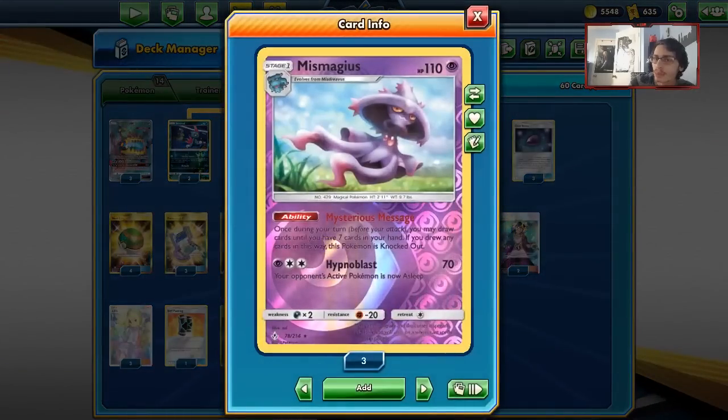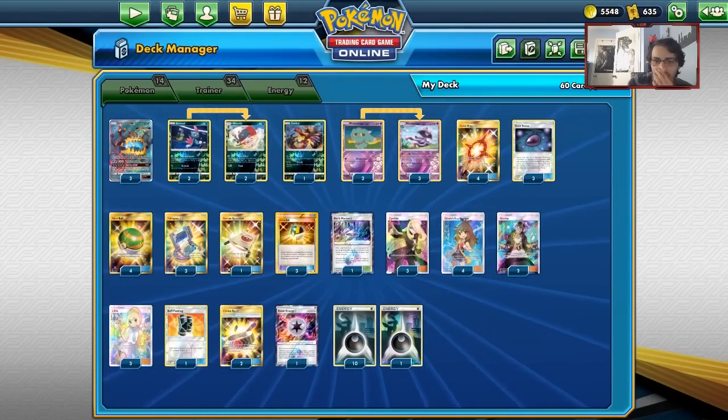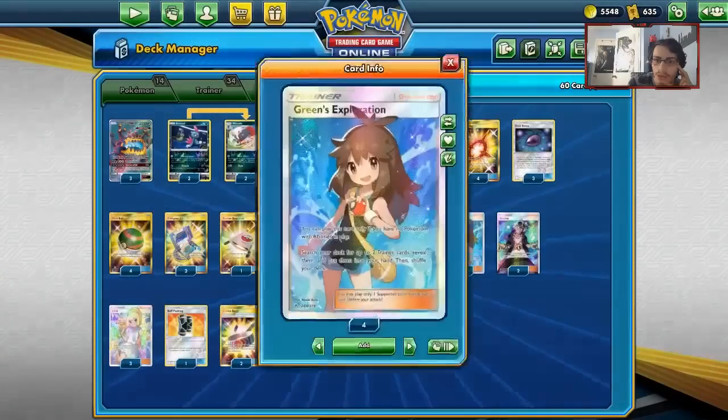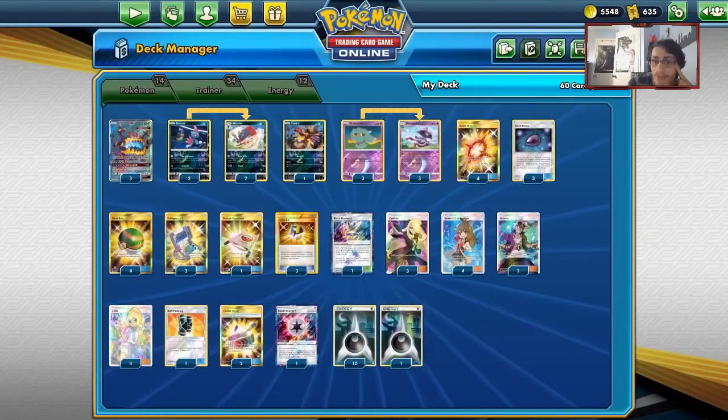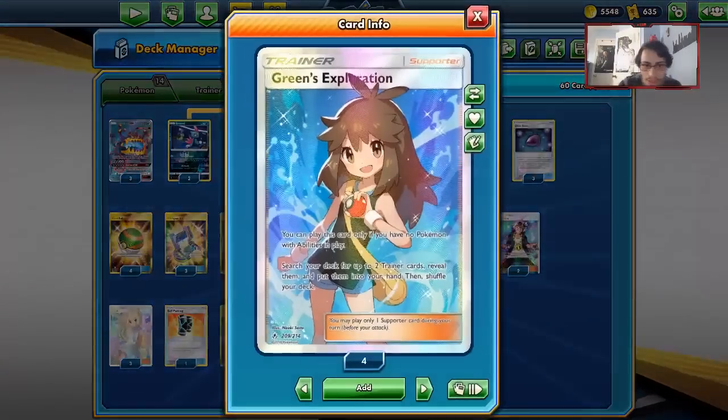Though it is pretty bad to give your opponent a free prize, we have stuff like Black Market Prism Star which can help us balance the prize trade out. We knock out Mismagius, build up our Guzzlord through Beast Rings, and we can also use Green's Exploration to find our Beast Rings and cheat our Dust Stone plays — Green is a huge card in this deck.